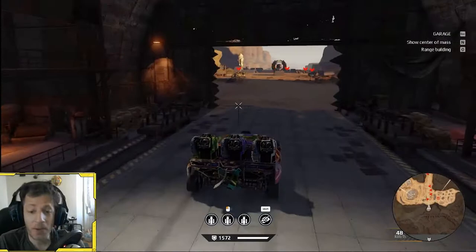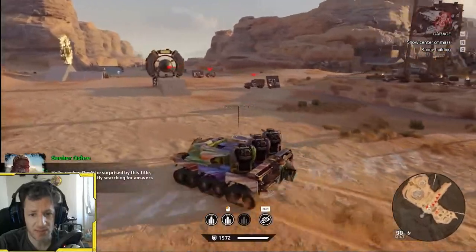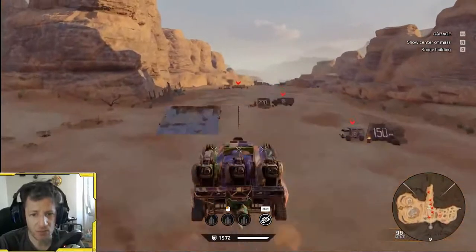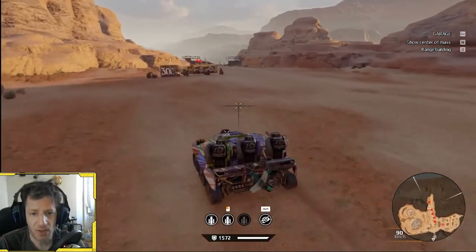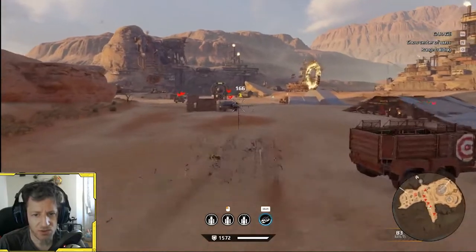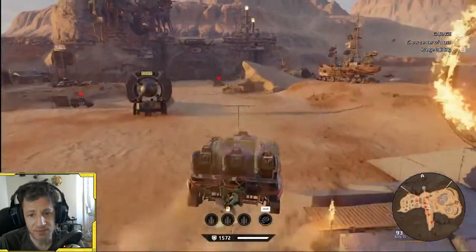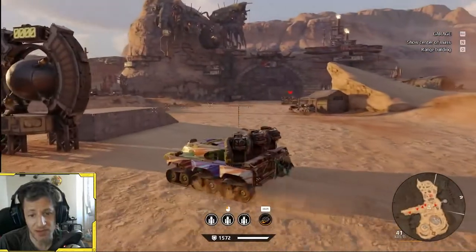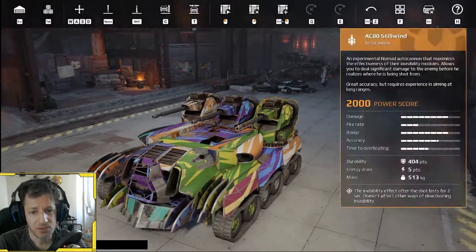But anyway, here is the Stillwind. It did a lot better than I thought, and I will show you why in a second in battle. But for starters I wanted to not just do a regular Whirlwind and sit in the back and shoot, because Whirlwinds are better — they shoot much faster. So I wanted to use the perk very much, which is: when you cloak, you can still shoot while cloaked for two seconds. That could be kind of nifty — dodging in and out, cloaking and hiding within close range. It seemed more fun than just hanging back.